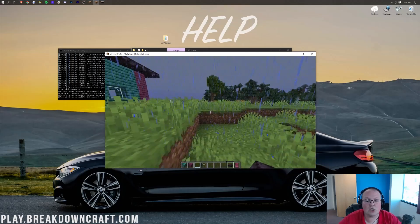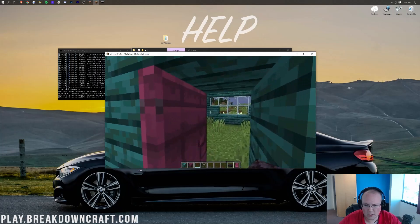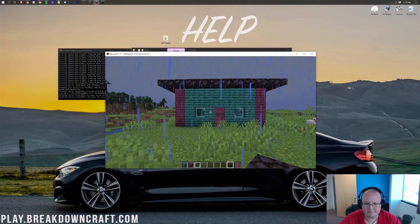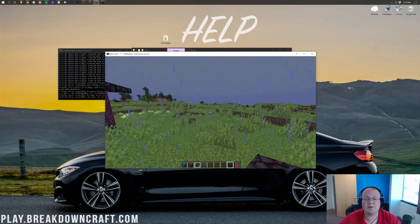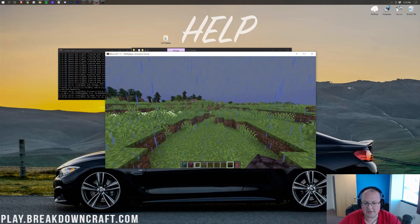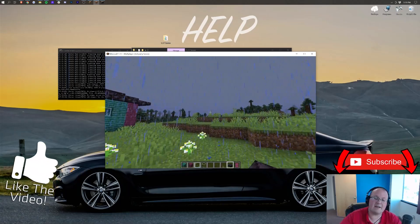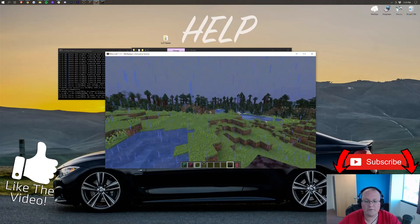We are now updated, everything is looking great. We do have our ugly house here — I feel bad about calling it ugly, honestly. But anyway, that is how you can update your Minecraft server. If you have any questions, let us know in the comment section down below. And the easiest way to update your Minecraft server is with Apex Minecraft Hosting — it is three clicks at Apex to get your server up to date, you don't have to worry about backups, they take care of it all for you.